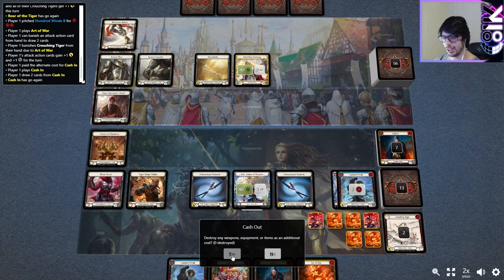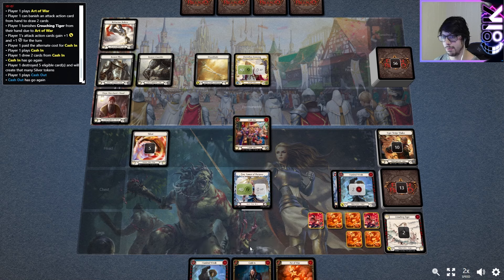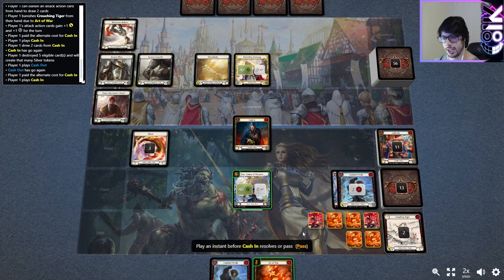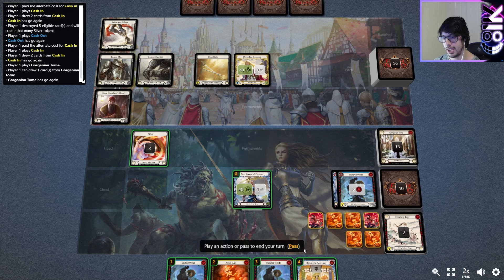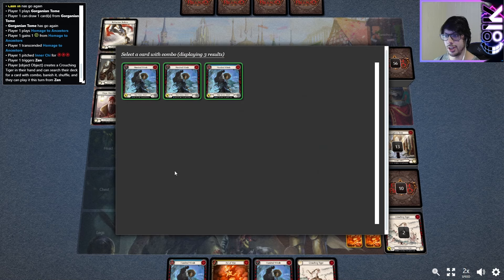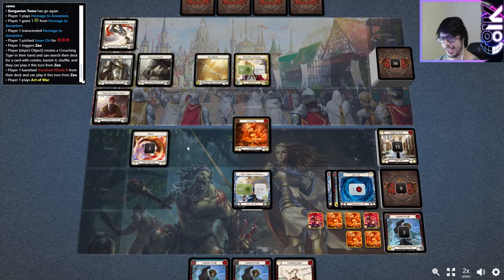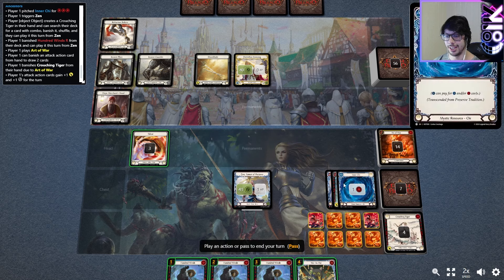This is lining up perfectly. We can cash out — we'll definitely get rid of the Crown. I don't think I need the resources from Bloodscent nor the Tiger Stripe or any other weapons. We'll grab the five silver. Pass, then cash in off of said silver, go back to a four hand size. Pass, we hit Colgarian Tome — just cycle. Homage is nice because now we have Chi, which allows us to Zen. So we pitch the Chi, we get to find a combo card.